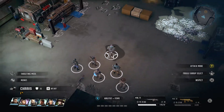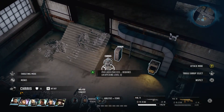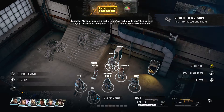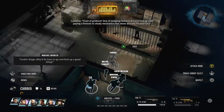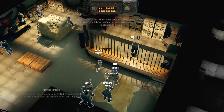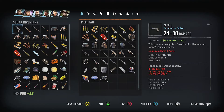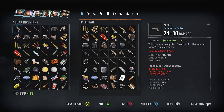Hello everyone and welcome back to Wasteland 3. We're back at the base and I'm just going to look around and see if I missed anything. I know there are some new people here at the base that I've recruited. We do have Inspector Delgado — we rescued him. Let's see what he's got. He does have a lot of stuff, but I don't have a ton of money.